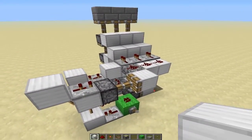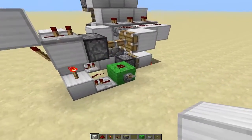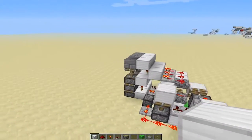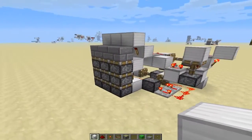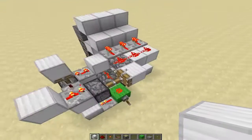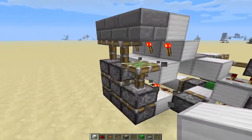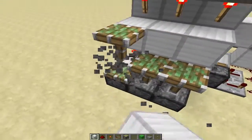What we have here is essentially the main part of the triple piston extended down. But when we put this up, this piston gets stuck — and obviously we do not want that.